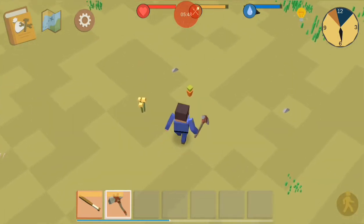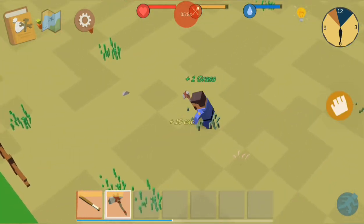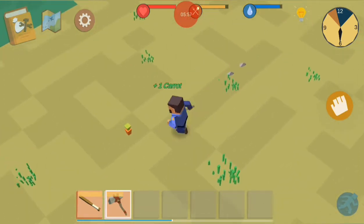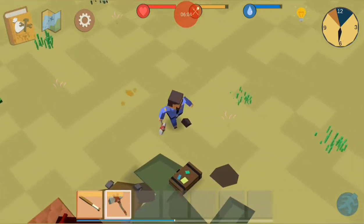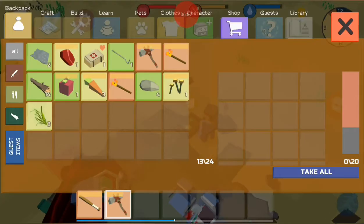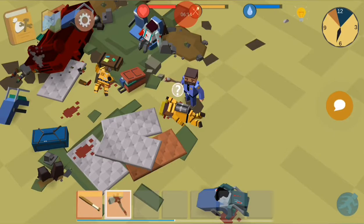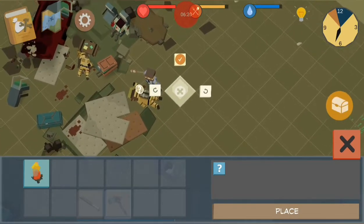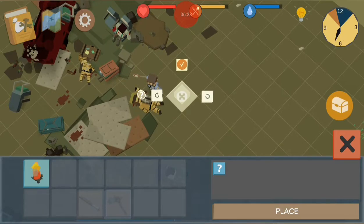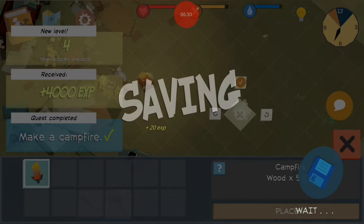You get experience for just picking stuff up — grass, this carrot, all that stuff, that's pretty cool. Anyway, he wanted me to get him a campfire. I'll go to build and place the campfire right there. Now I've got a campfire and I'm level four — I like it.